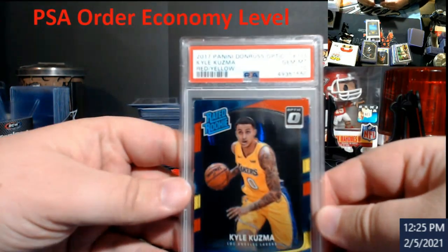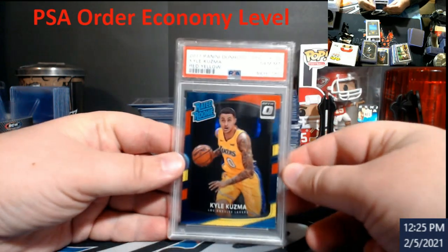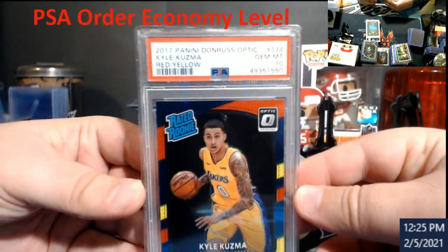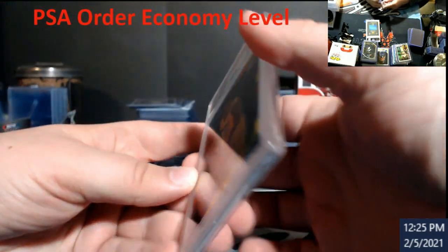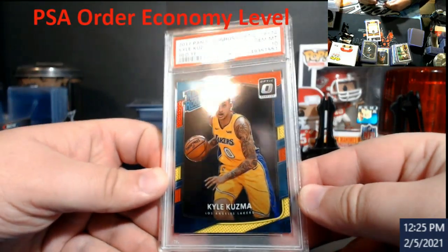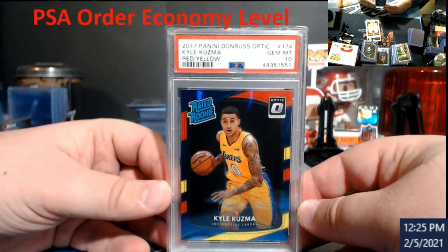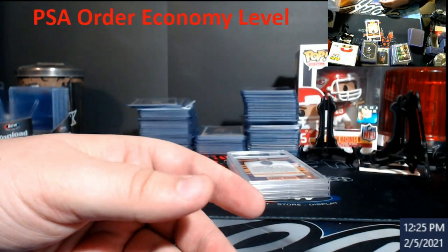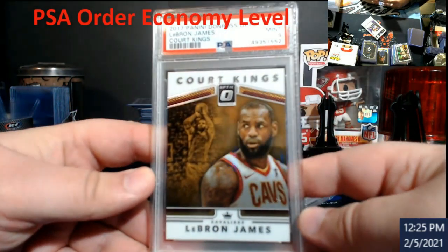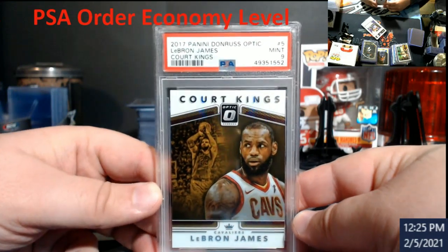Kuzma red yellow tanned — these Optics are a lot easier to grade on the corners. I'll just be flat out honest: when you're doing paper products it's very hard to get tens. You're going to see so much with your magnifier, and then you're just trying to guess how much they'll allow. Second Kuzma also got a 10 — I wasn't too sure how well he'd do, figured I'd toss them in, I think they're still selling 50-60 bucks. Optic Court Kings LeBron James — I did not expect a 9 on this, figured it would be a 10, but PSA 9.